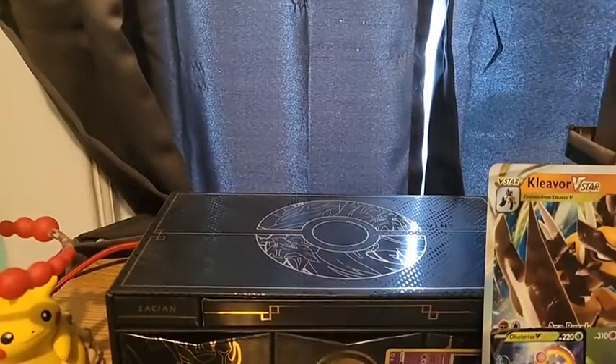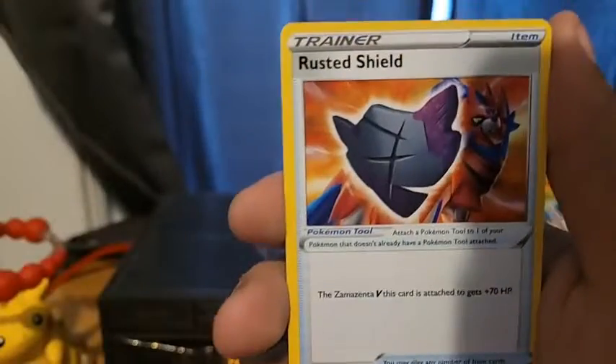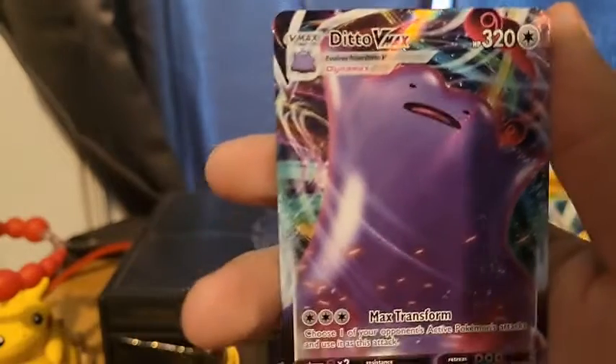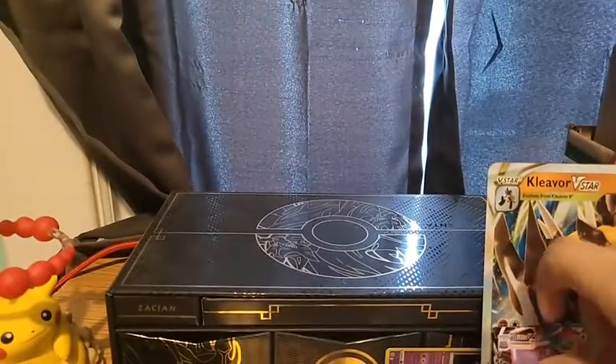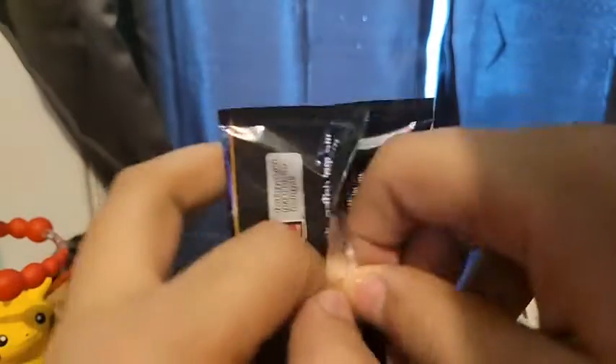Next pack. Water Energy, Gym Trainer, Rusted Shield, Dartrix, Horsea, Grookey, Morpeko, Spinarak, Weavile. And a Ditto VMAX — let's go! Pull every pack. Ditto my boy — let's go! The set makes you feel good about yourself. There's like a pull every pack. Even if they're not great pulls, there's pretty much a hit every pack, and it just makes you feel good.